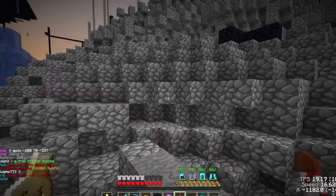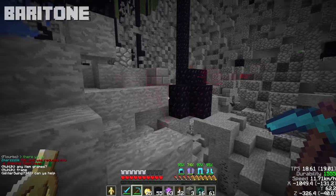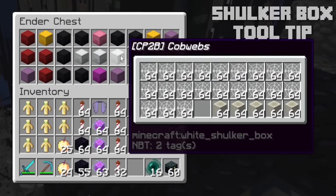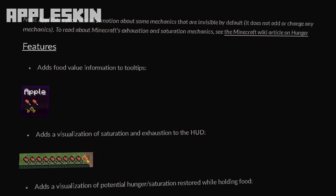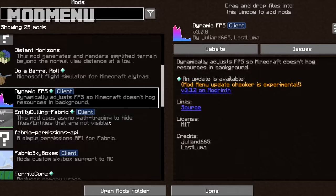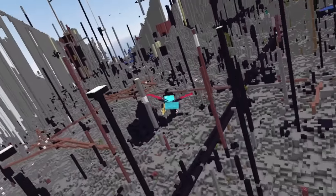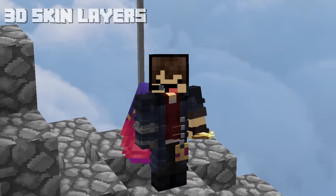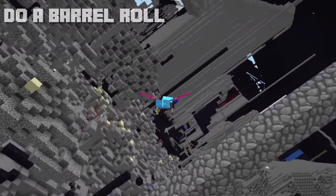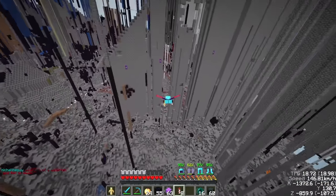Here are some useful mods I use to help with quality of life on 2b2t. Baritone will allow you to navigate and escape spawn through pathfinding, build structures, gather resources, etc. Logical Zoom enables you to zoom in a way similar to Optifine. Shulker Box Tooltip will let you see what's inside a shulker box in your inventory. Appleskin adds visualization of saturation and exhaustion to the HUD. Mod Menu will show all the mods listed in one location. I also found some fun mods for exploring spawn: 3D Skin Layers adds layers to everyone's skin, and Do a Barrel Roll redesigns elytra movement with a completely unlocked camera orientation, allowing full flight pitch, yaw, and roll control — it makes you feel like Spider-Man or flying an FPV drone.